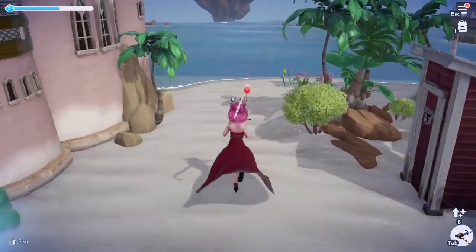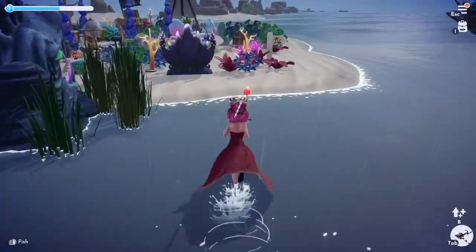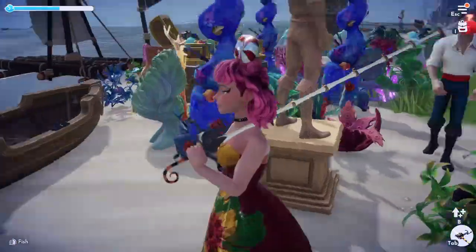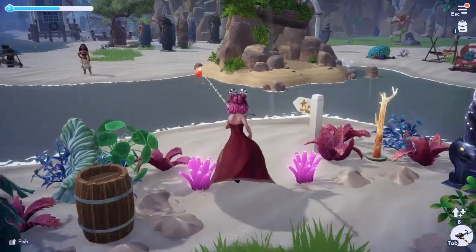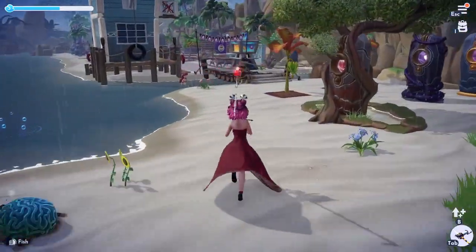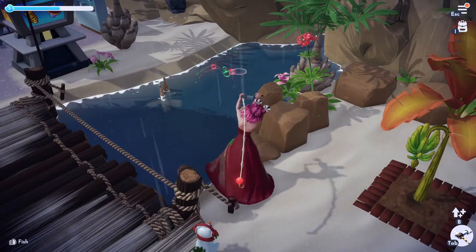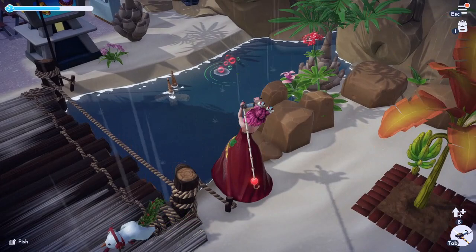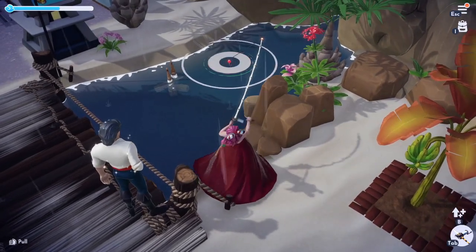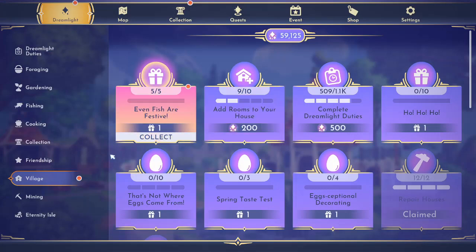It is finally raining in the valley, and now we are on Dazzle Beach looking for the mysterious red and green bubbles to try to catch the festive fugu. There are the bubbles — let's go ahead and fish up our festive fugu. We have caught all of the festive fish. Let's go ahead and claim it.